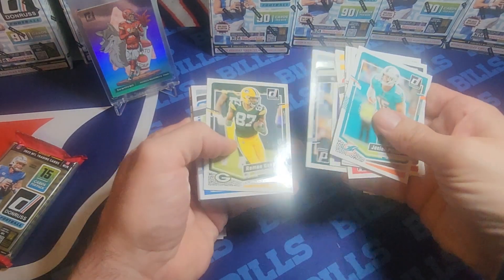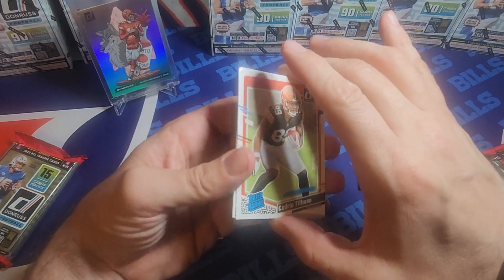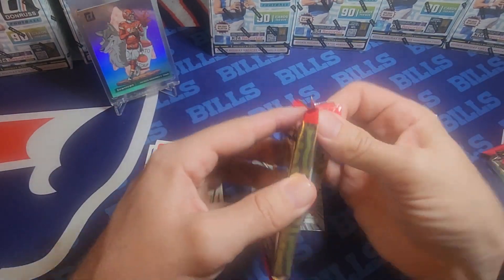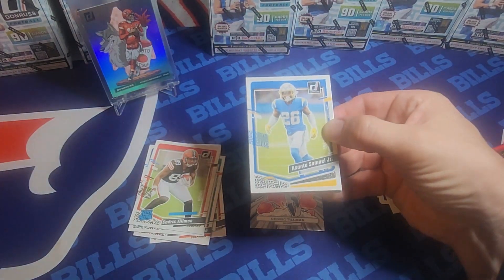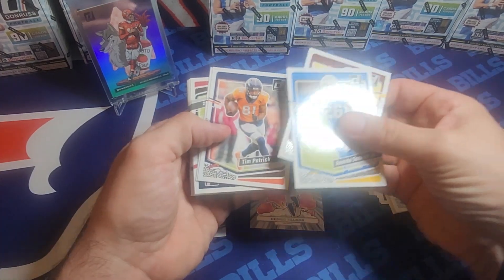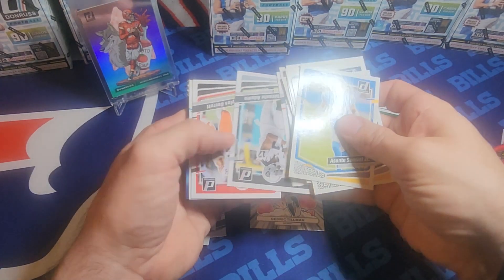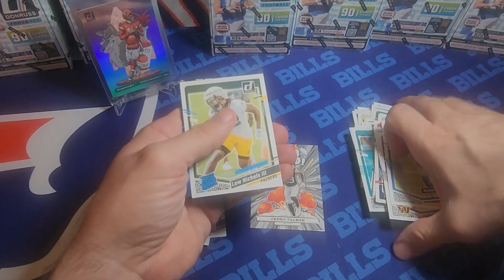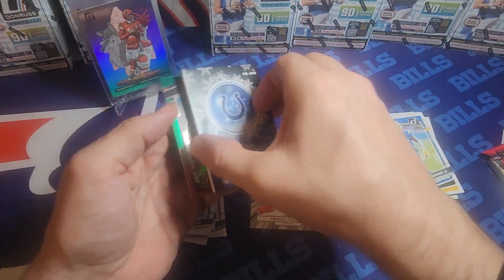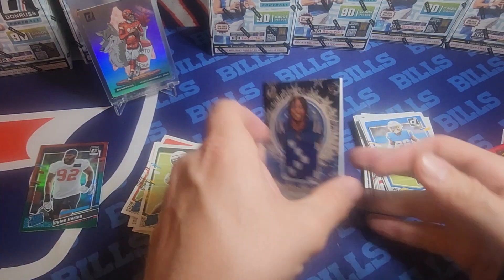Rifling through the base — you can also get crunch times in these. I haven't pulled a crunch time in a long time; I don't know if Dunruss is still putting them in there. There's your rookies, and then you got Cedric Tillman in the bottom squad. In the fat pack you can see your mem card, your rookie sweater, and your optic will be in the back. I'm looking for that CJ red-and-green optic. I've had all the other quarterbacks — Levis, Richardson, Young. The sweater is Josh Downs and our optic is Dylan Horton — a red-and-green holiday edition optic.